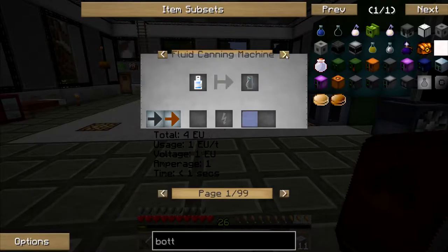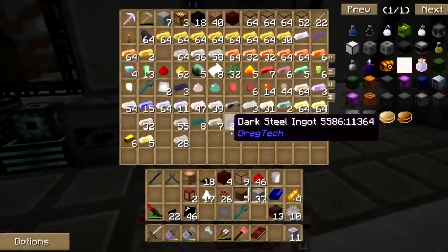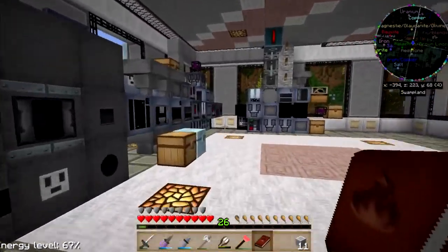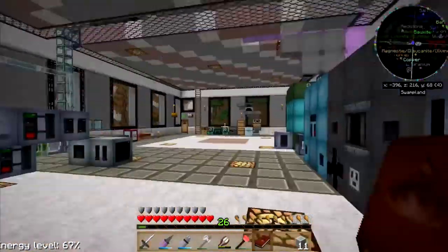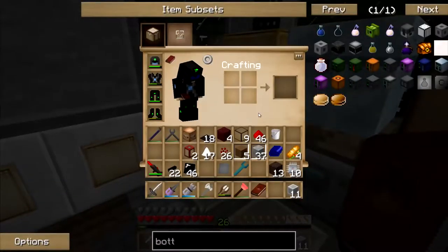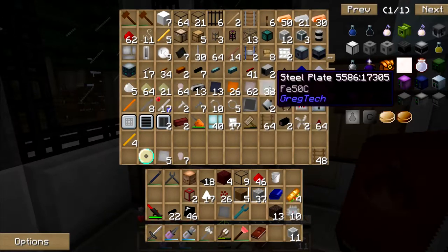Nobody wants to just let me throw glass in there. Let me get some glass ground down. My steam is full and spewing out. What else did I need? I needed a bottle. I need steel plates.